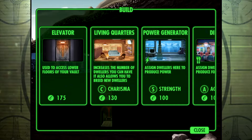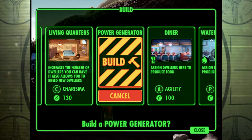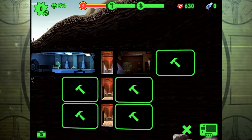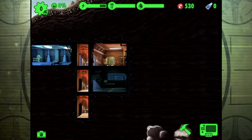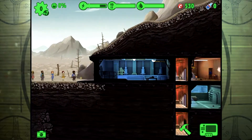I'm going to follow that up by building a power generator. Something to take note of as well is that with the power generator, strength is associated with it. So when we eventually get someone in there to work and get the power going, we're going to want them to be strong. We're going to place the power generator maybe underneath the living quarters — maybe make this row power generators or something. I think that makes sense.